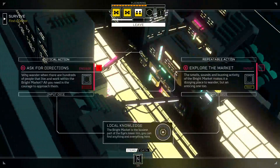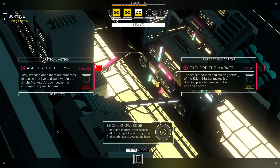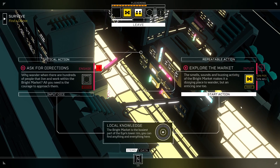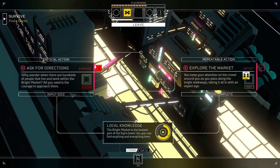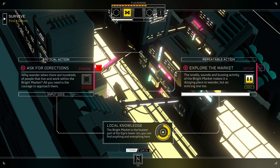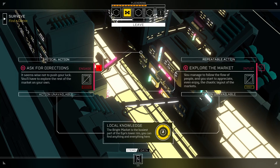Let's find a doctor. There are actions at the Bright Market. Let's explore the market — using a four die, a 25% chance of negative. Positive outcome! Got more local knowledge. The Bright Market is the busiest part of the Eye's lower rim — you can find anything and everything here. Now I've filled the clock. New drive discovered: Slum Doctor.